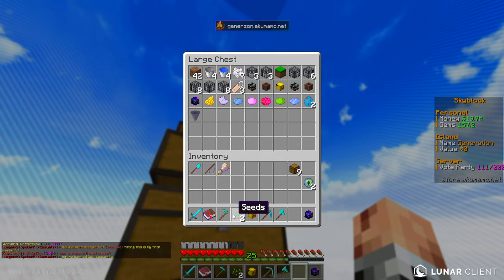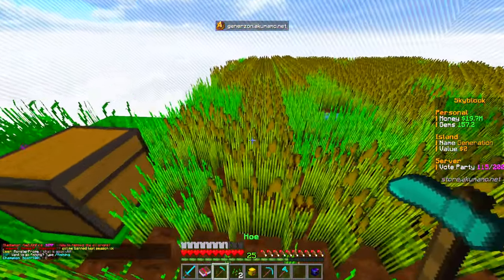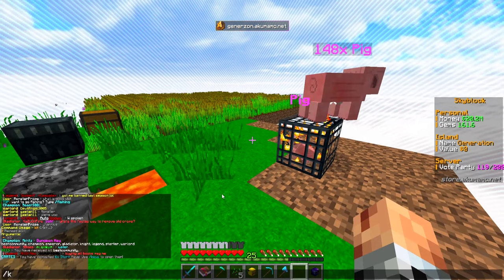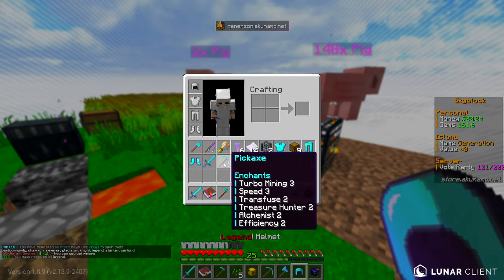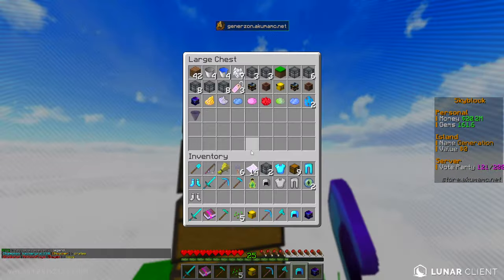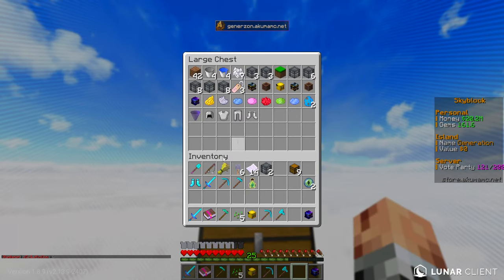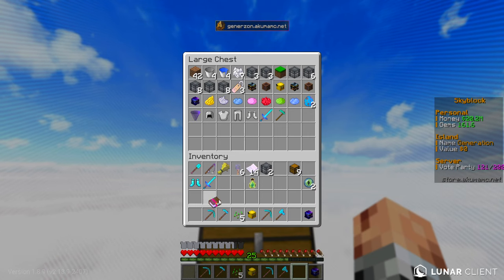Our challenge was to enchant an item - unfortunately none of that gave me XP which is unfortunate. We could get some if we just find a public grinder. We do get basically all the kits, and importantly we now have better tools including a sharpness 5 sword. So we can actually go and use our sharpness 5 instead of nothing on someone else's island. We might as well take these starting tools because they're going to be way better.